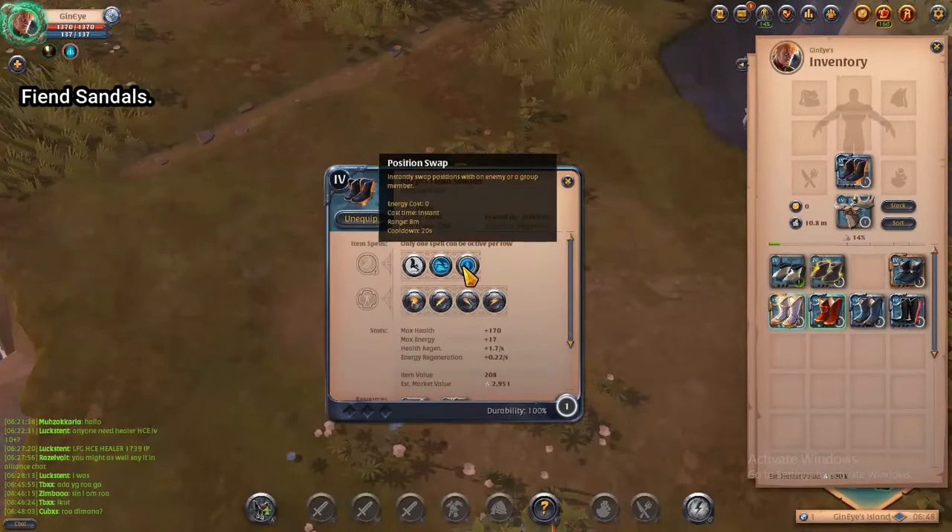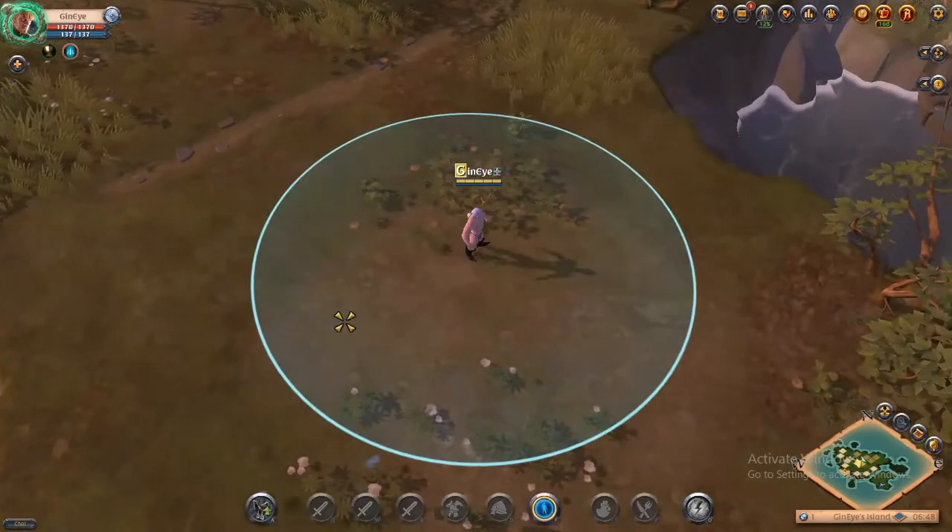Now it's the Saint's Sandal. If you activate its power, it instantly swaps your position with an enemy or a group member.